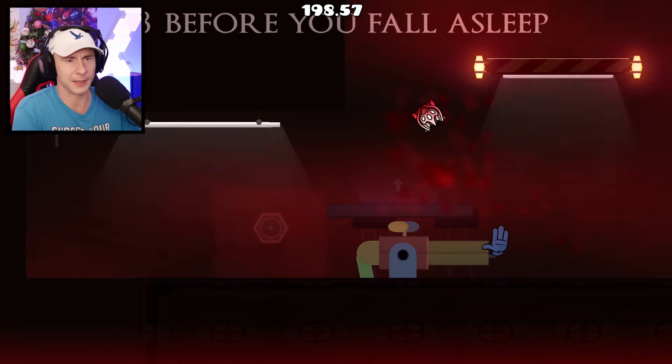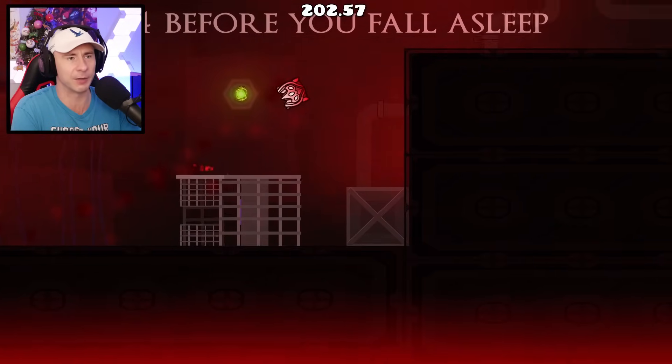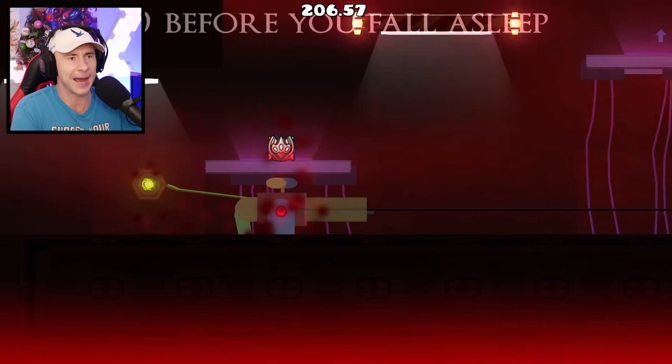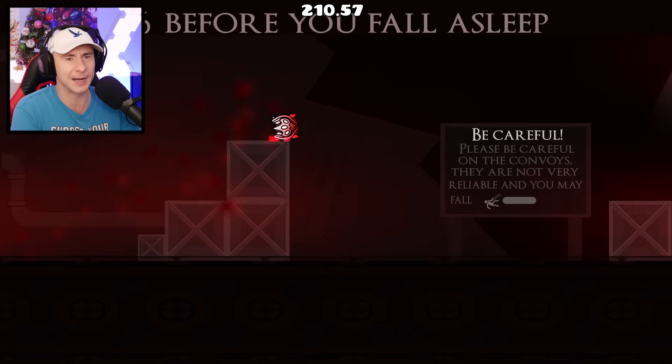Wait — you can jump really high on these Purple Pads, right? But I have to activate it first, and I can't activate it because I need to get the energy to it. It's all coming together now — I get the energy to this, I activate that, it activates the big large jumps, and I can do a big jump and escape.